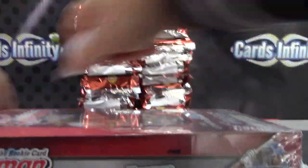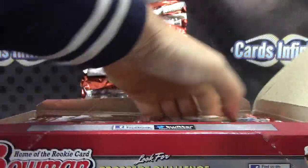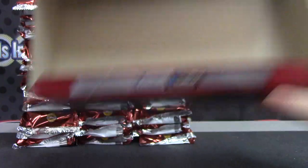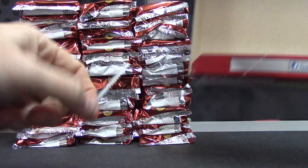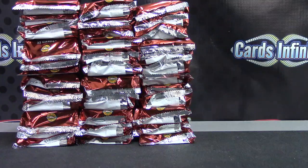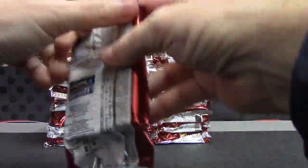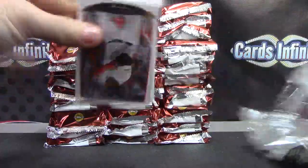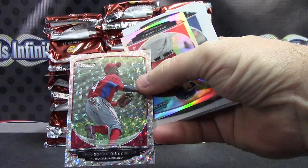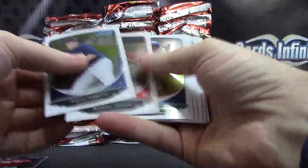Last one, number seven. Gold Roman Quinn is the ice card. Your mini refractor Bryce Brent's and base.